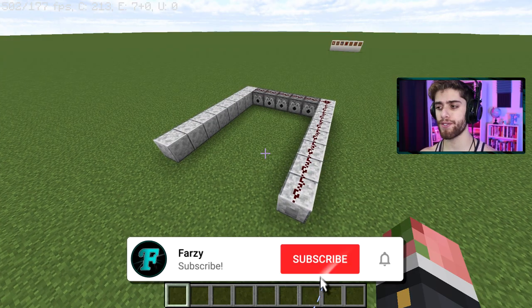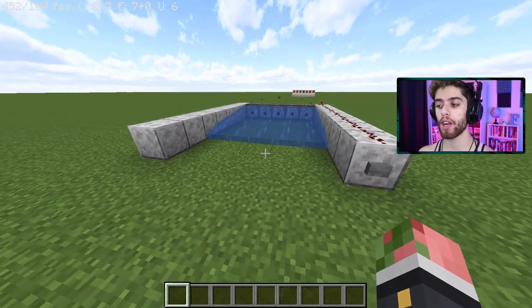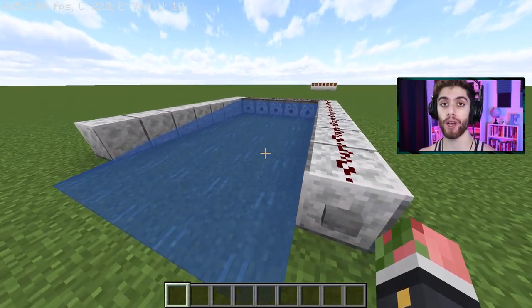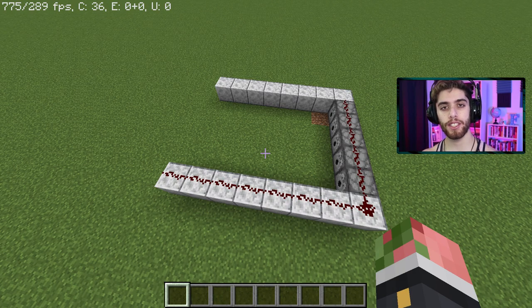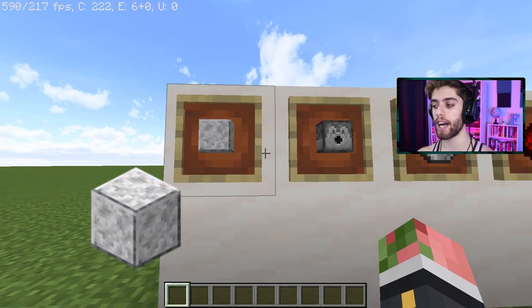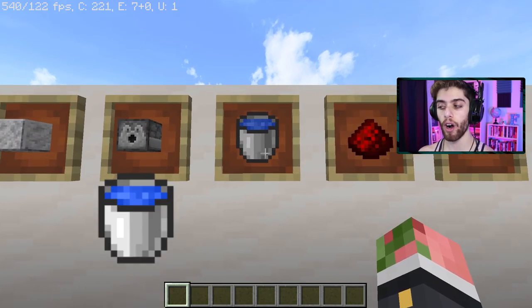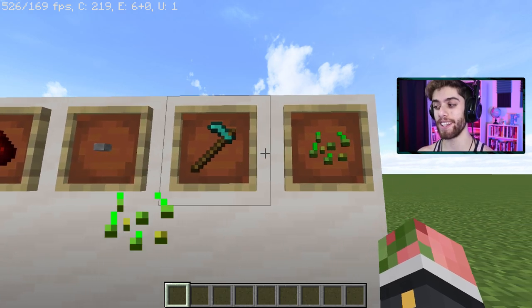The basic idea for this farm is to have dispensers with redstone on it. You hit a button, water comes out, and the water can actually break crops and get the wheat into one centralized chest. This is the most basic level of this farm, but we're going to make a much more efficient one later. For that basic farm, you will need some building blocks of any kind, some dispensers, some water, some redstone dust, a button, and of course, a hoe and some seeds.